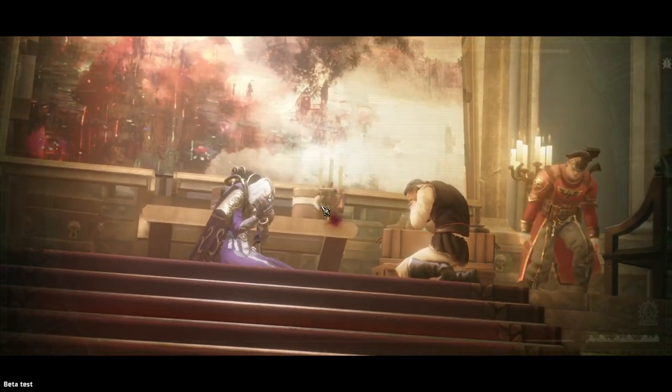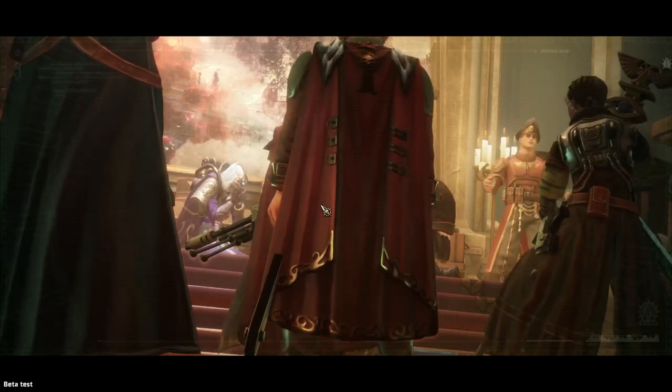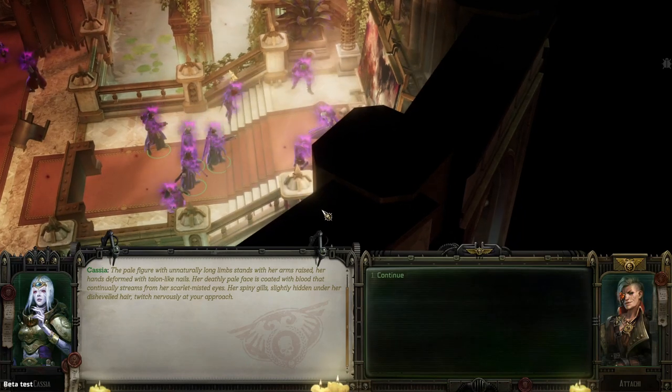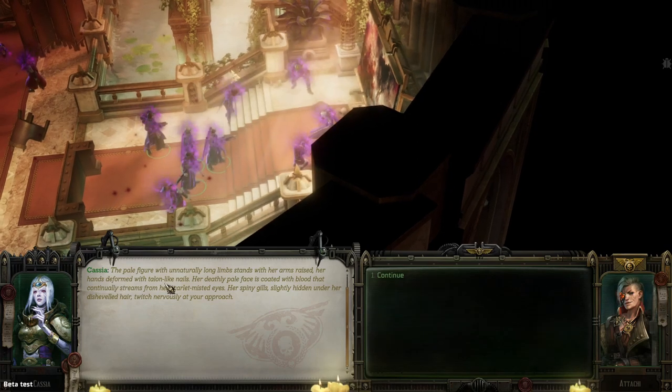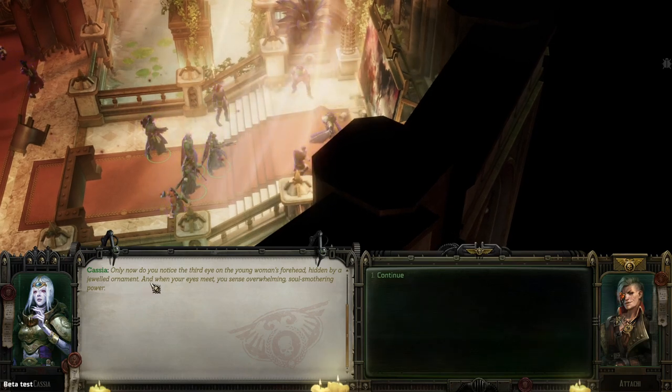It said she was a ridiculously powerful psyker that messed with everybody around her — and here we go. Cassia: a pale figure with naturally long limbs standing with arms raised. Her hands deformed with talon-like nails. Her pale face coated with blood that continually streams from her scarlet-misted eyes, spiny gills slightly hidden under her disheveled hair, twitching nervously when you approach.